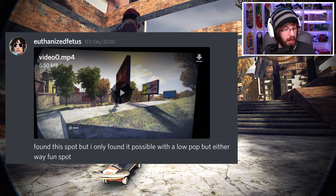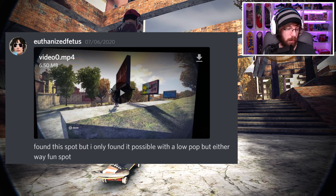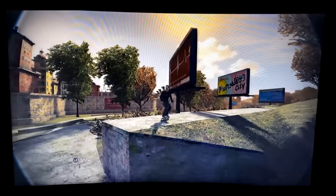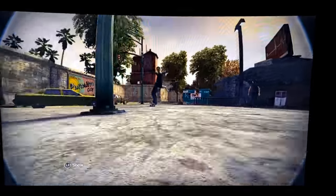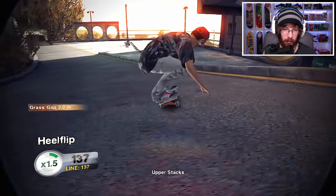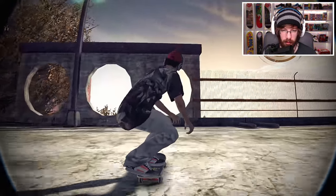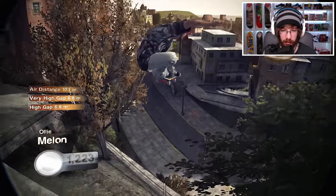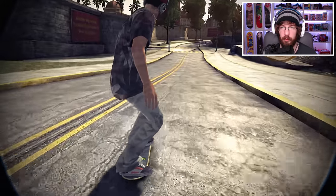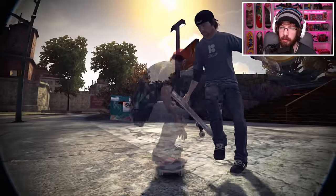We're going to do some challenges today. Our first challenge comes from 'euthanized' and it says: found a spot but I only found it possible with the low pop, but either way fun spot. Let's see what he's got. So he says it's only possible with a low pop, so that should actually be pretty fun to work with. We just got to make it down there — maybe if I go flying through here it'll be close down here to the bottom.